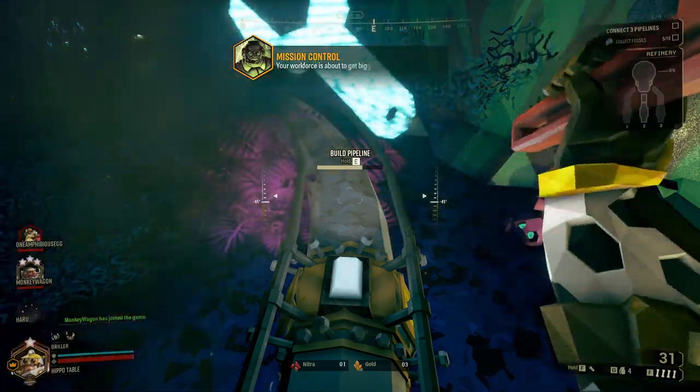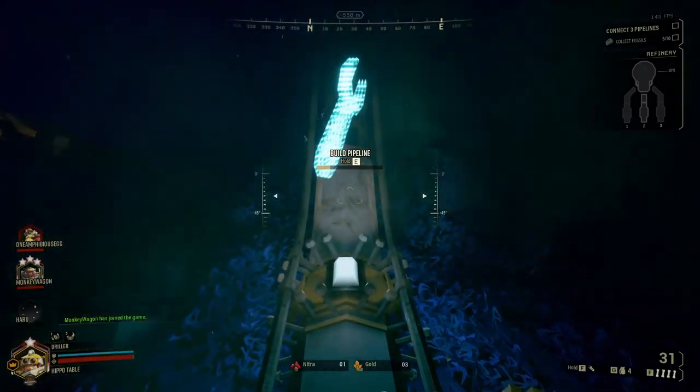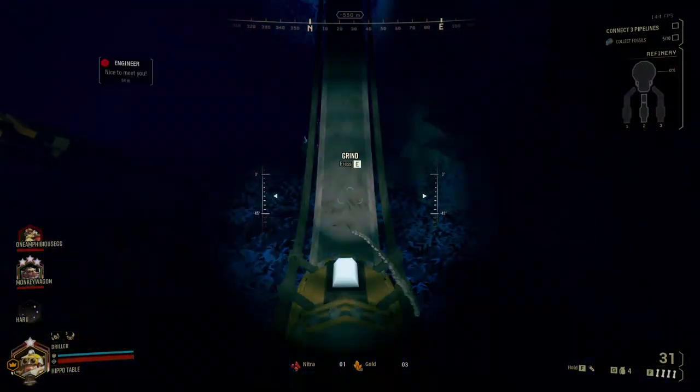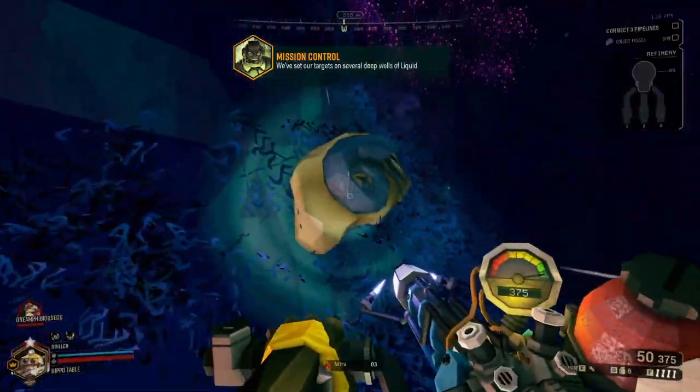There are 8 main mission types, with each mission having a primary and secondary objective. Only the primary objectives are needed to complete the mission, but you get a bonus for completing the secondary objective. From my experience, people online tend to try and complete both objectives, which gets really fun when you're looking for the last blue fossil on the walls of the cave that are also blue. That doesn't get old.